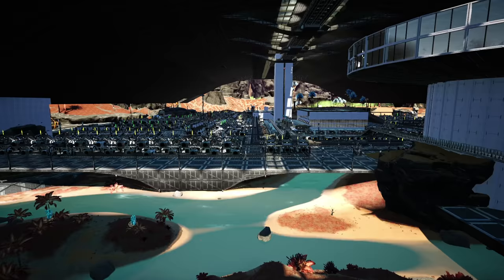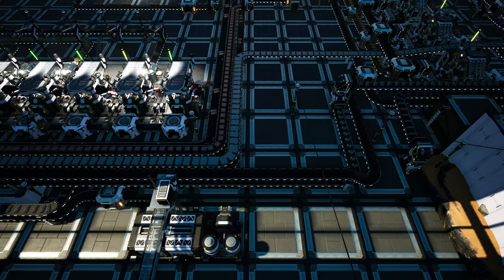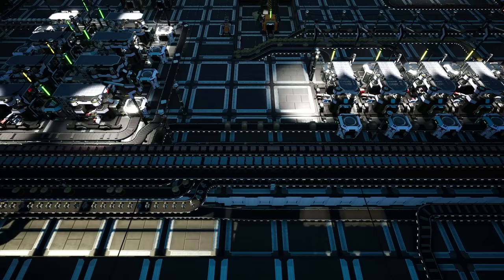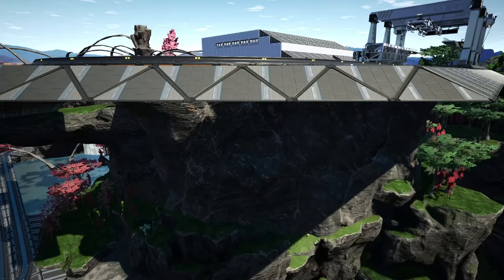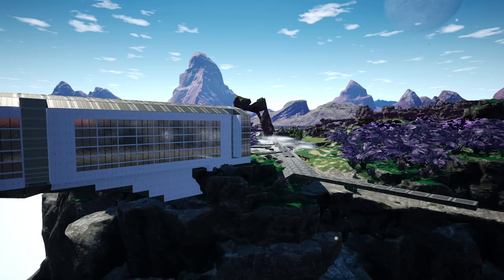A lot of people have asked how I've designed a relatively clean factory, as it's easy to quickly make everything look messy. A simple design to get started with is to run a bus up the middle to your storage area — this holds all your produced items. Then either side of the bus, create little factories that draw items from the factory onto the bus going to storage, with inputs of resources on the outside. This is useful for early game but once it gets more complicated it becomes more difficult.